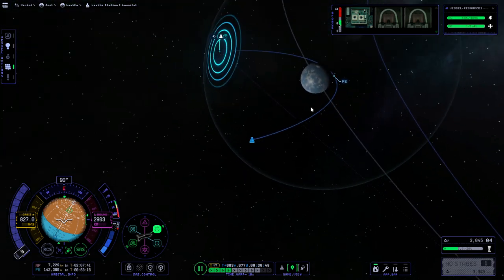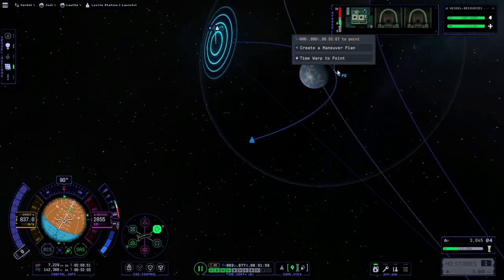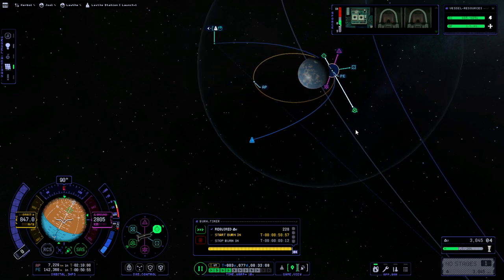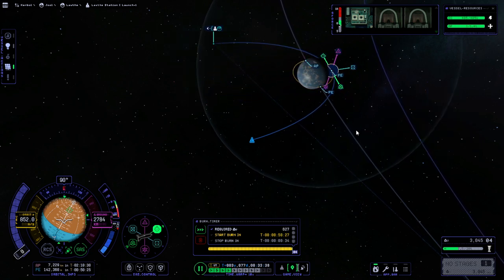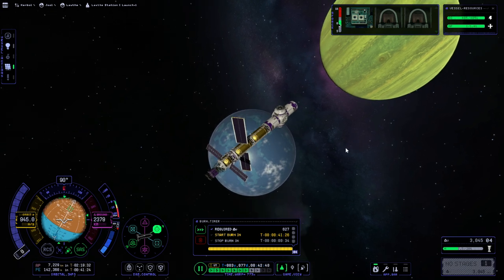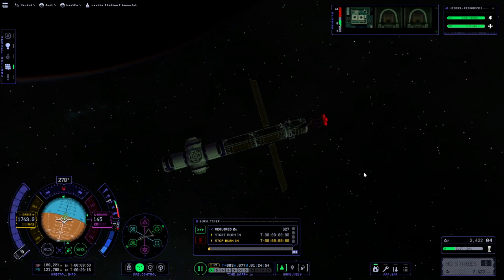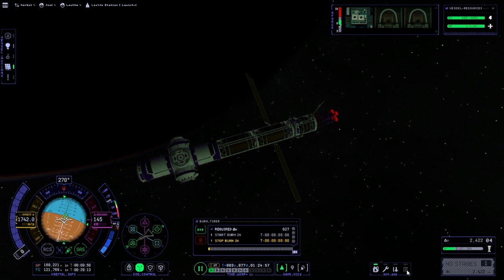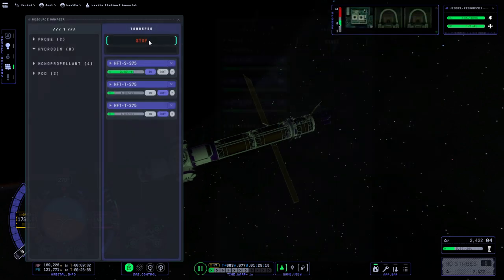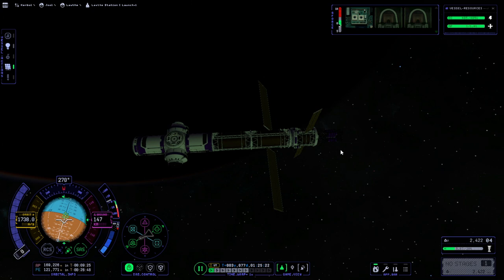We are now in Lathe SOI and we are going the way we want — counterclockwise or prograde. We'll have a nice circular orbit here, or circular-ish. There's Lathe and Joule. We'll take that 169 by 121. Before I forget, we are going to transfer to hydrogen — still have some left over there. So I will now save.